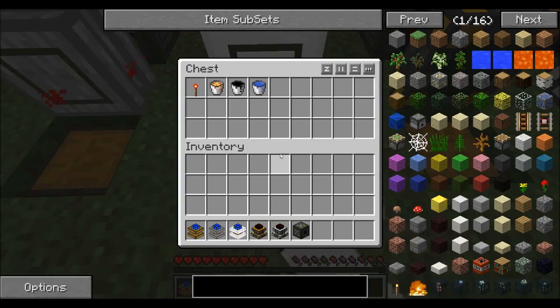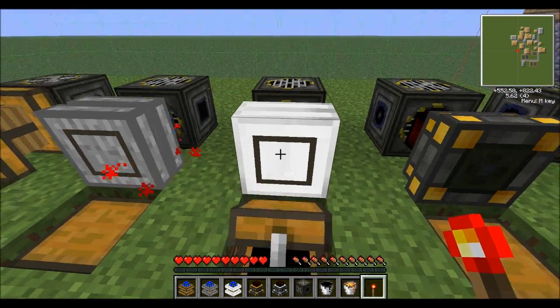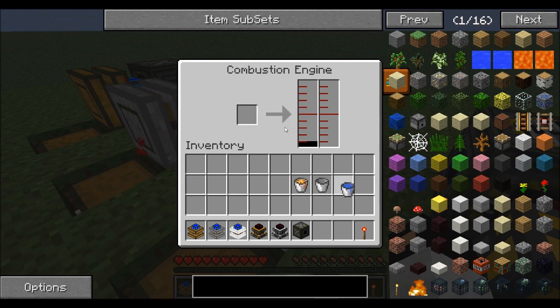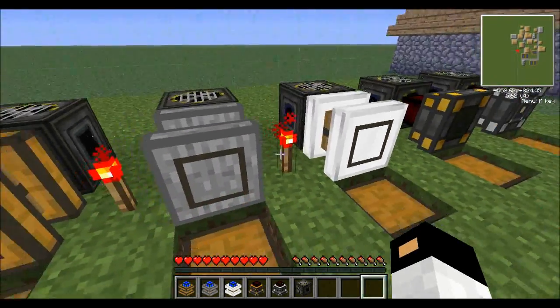Next we have the combustion engine which can be run on lava or oil — it doesn't matter, you just put that in there. You can't put two in. And then you have to put some water so it won't explode. If it's not cooled with water it will explode, and it also has to be powered by a redstone signal.